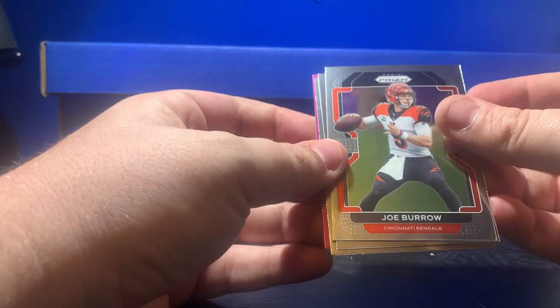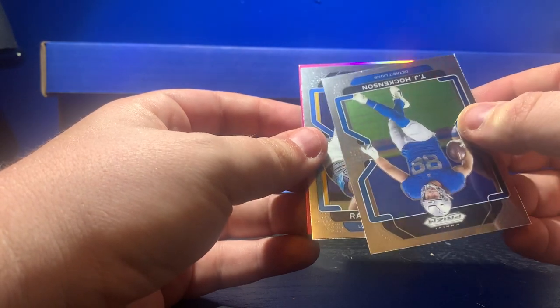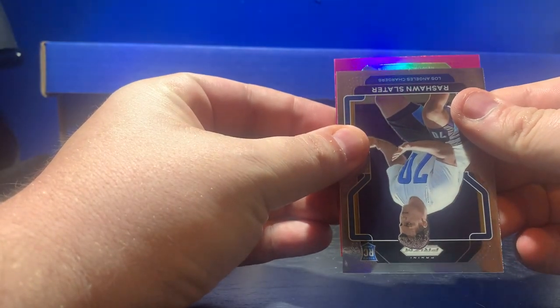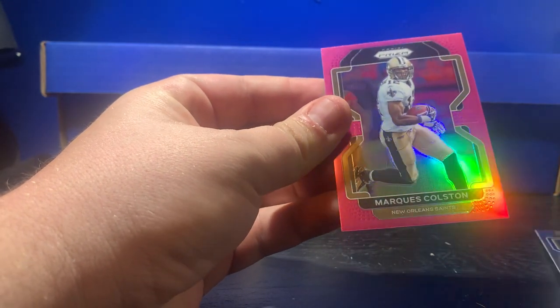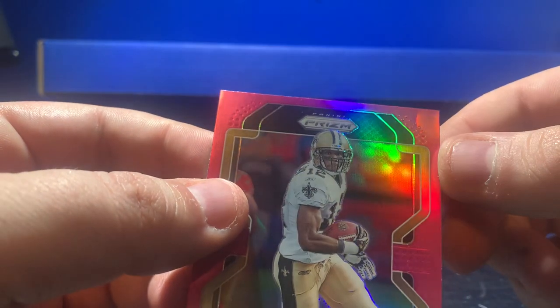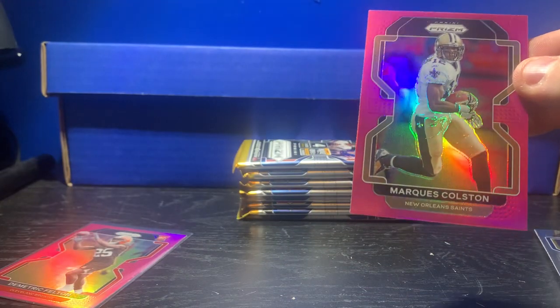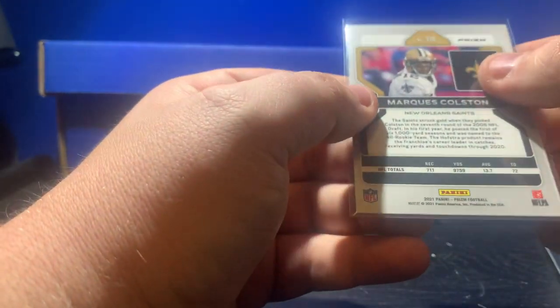Another pink prism — we got Joe Burrow, second year. T.J. Hockinson, Rashaun Slater rookie card. And for the New Orleans Saints, Marquise Colston. Centering is getting a little better, but man, what a scratch. I don't know if y'all can see that ding — oh, that's horrible. We're two for two on these pinks. Does that go through the back? You can't see it on the back side. On to pack number three.